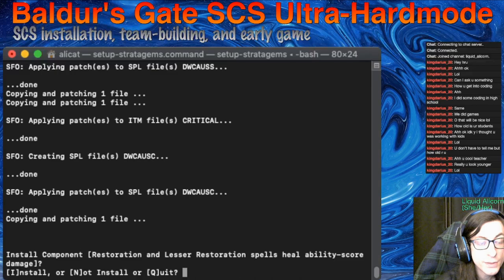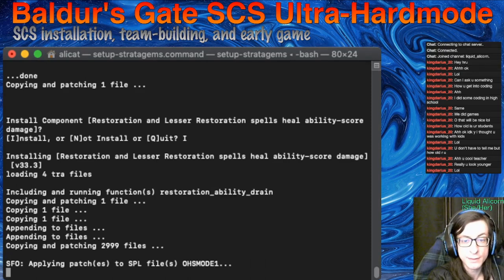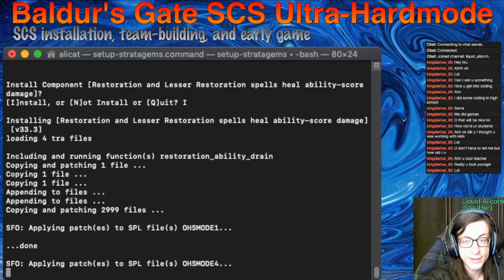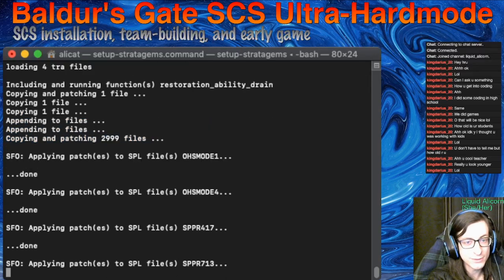Restoration and lesser restoration will now heal ability score damage. This is something that should be that way. We're going to be up against a lot of ability score damage. For balance reasons, let's do that — otherwise I think we just don't have enough lesser restoration scrolls, and we'd be resting a lot in certain parts of the game.